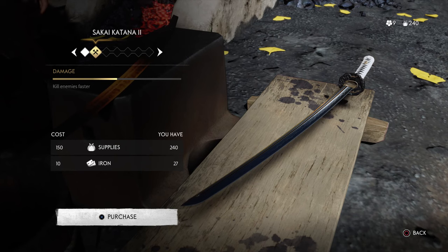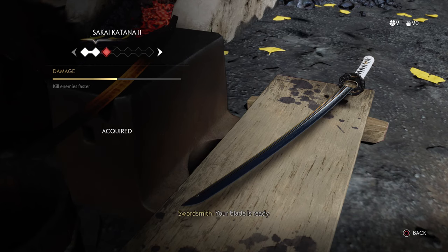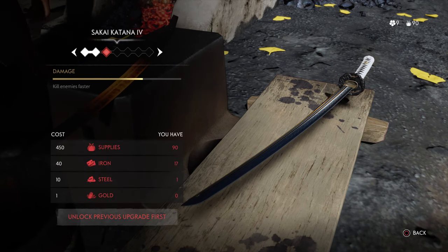For starters, let's take a look at what materials are needed to upgrade the katana. The primary ingredients needed are supplies, iron, steel, and gold.